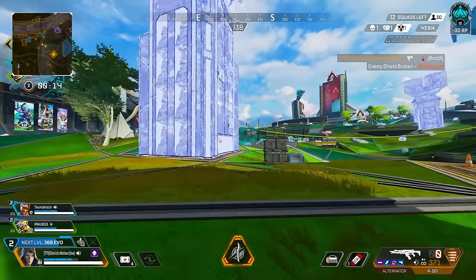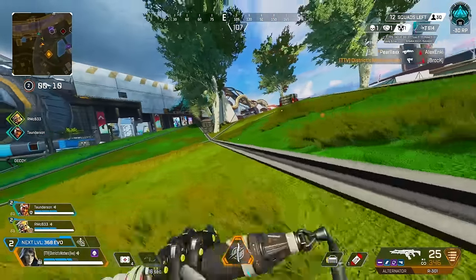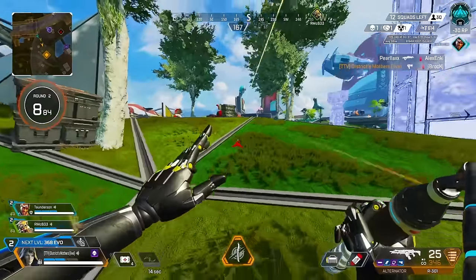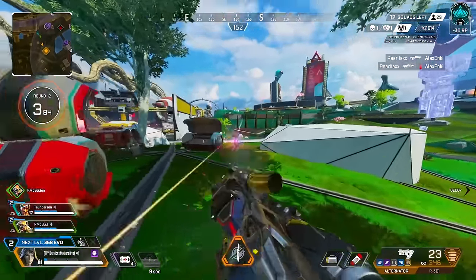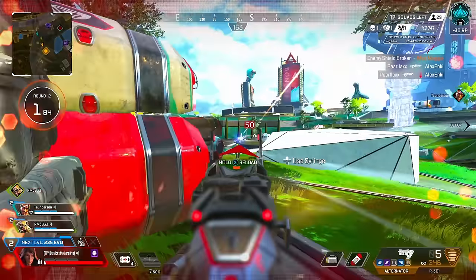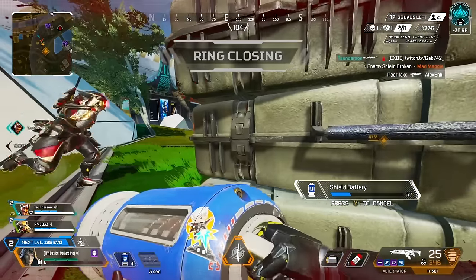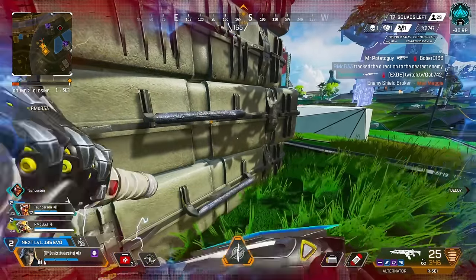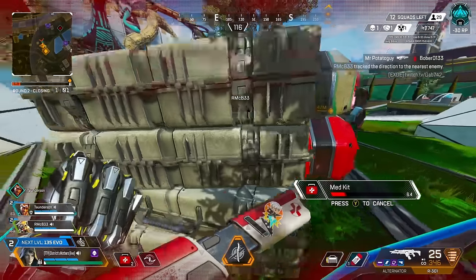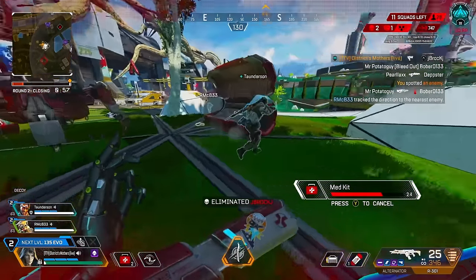Let's see if we can put some pressure right here. Got him, got him. Keep that pressure up — you're looking to be pushing, you're looking to be putting in damage. His teammate braced all the way back here. Let's get these thirsts, get the little loot off of these people.